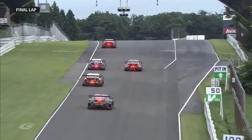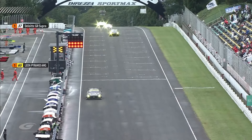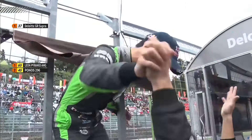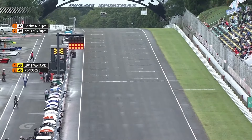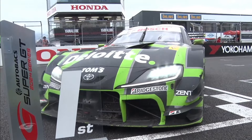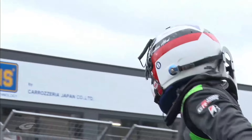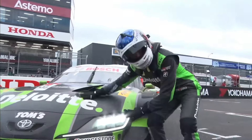Out of the final turn and up over the crest for the last time here at Sportsland Sugo — it's the number 37 TGR Team Deloitte GR Supra. Giuliano Alessi crosses the line and wins with Ukiyo Sasahara. The Leon Pyramid Mercedes crosses the line directly behind — Noya Gabu and Togoda Shinohara in second. But third place for Kei Cozzolino and Lilu Wadu — the best ever result equalled by a woman in Super GT in history, the first podium for a woman in Super GT since 1995, 29 years ago. She kept it there for 28 laps. This man in GT500 has silenced the doubters — not only worthy of winning races, he could even be the 2024 champion.